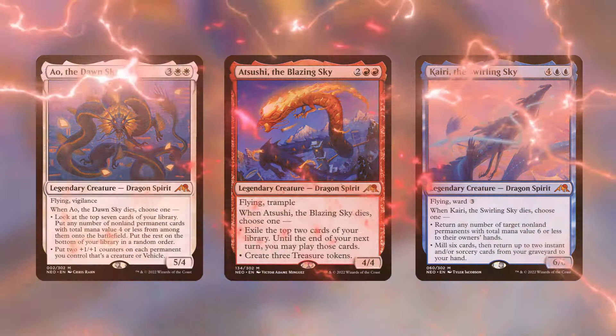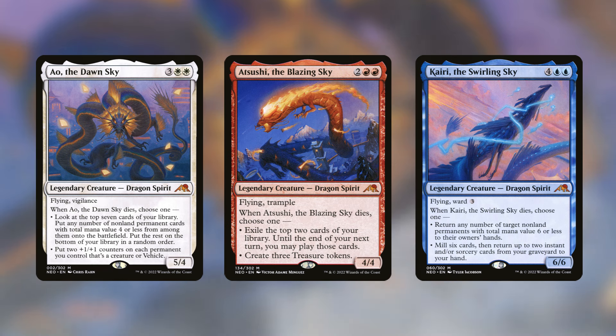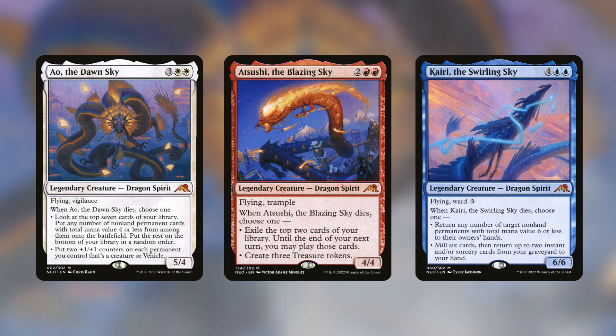Other death trigger cards I want to highlight are the Kamigawa dragons — Ao, Atsushi, and Kairi. Each has powerful modal options on death. Ao lets you look at the top seven cards and put non-land permanents with total mana value four or less onto the battlefield, or put +1/+1 counters on each creature or vehicle you control. Atsushi gives you three Treasure tokens or exiles the top two cards of your library. Kairi returns non-land permanents with total mana value six or less to owners' hands, or lets you mill six and return up to two instants or sorceries from your graveyard to hand. They are legendary, so our tokens will trigger the death effect when sacrificed — and each death trigger is super powerful.